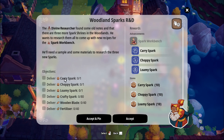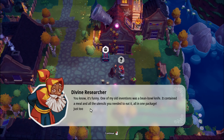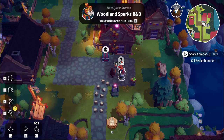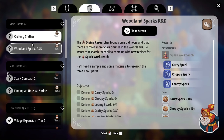We have to deliver a carry spark, a choppy spark, a lonely spark, a crafty spark, loads of our sparks, wooden blades, fertilizer - and we unlock all these things. One of my old inventions was a bean-bowl-knife, it contained a meal and all the utensils to eat it - only one package, so far ahead of my time. Crafting is the one we need to do - let's go get crafty, let's become the crafty!